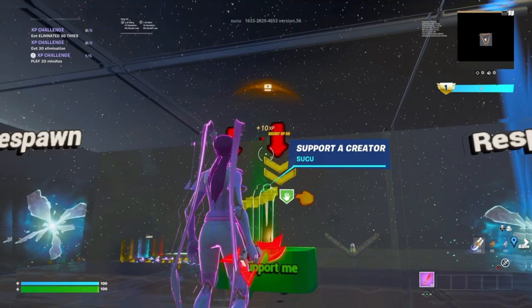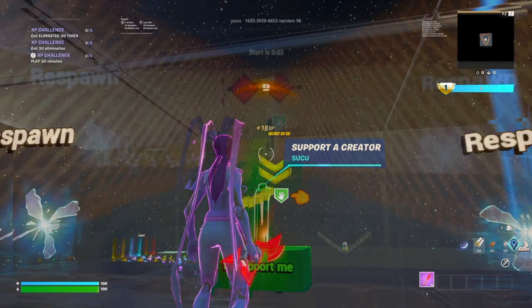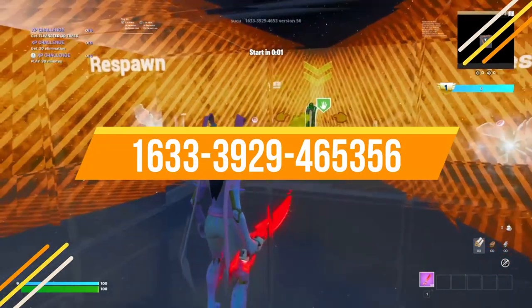In this video I'll show you guys two XP glitches on two different maps, so make sure you watch until the end to get info on all of them. Use the island code at the top of the screen to get into the first map.